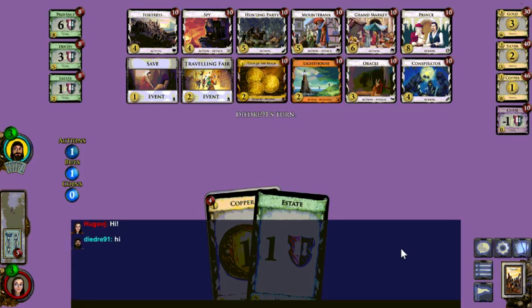The first game has just started. I'm gonna sort of talk out loud through it — just jump in when you're ready. This board: there's Mountebank, which is always a big deal, but Lighthouse helps. I don't see any way to thin, so that's a big deal. Save and Lighthouse together can provide good coverage, so that's probably going to be very important.